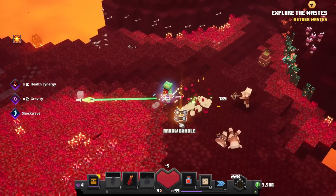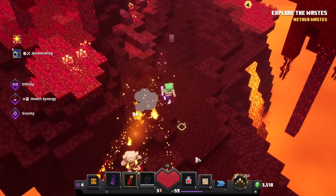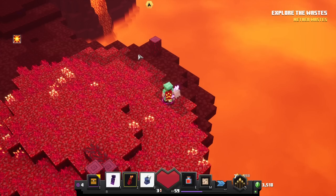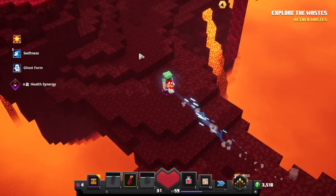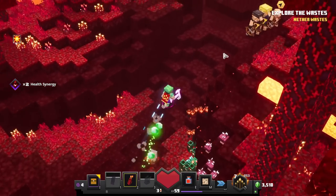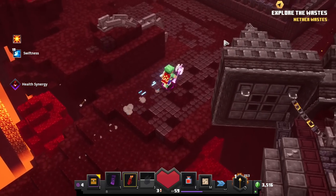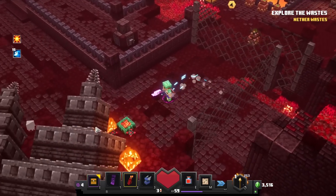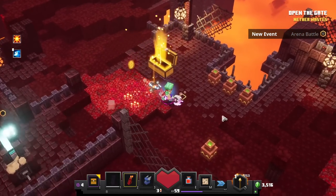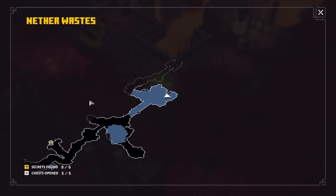This time we're storming through no problem. There's nothing in this side area — it's been a little light on secrets for this first level. Maybe that just means we'll have more later on. A huge cluster of piglins, but we got rid of them quickly. We now have the swiftness potion. This whole thing has fallen apart — what is this even supposed to be? There's one switch — open the gate!